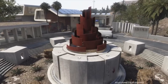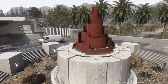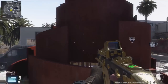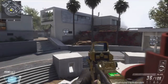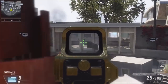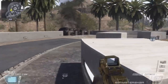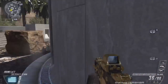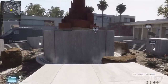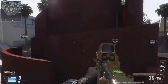Now onto a great spot that a majority of you probably don't know about — it involves the statue. You can jump onto it by jumping onto this rock first and then onto the statue itself. People really don't expect you up there, and when I get up there I get around eight kills before people start hunting me. You can see all around the middle of the map, protect B flag, and you can also jump onto the structure right here to reach the statue as well.